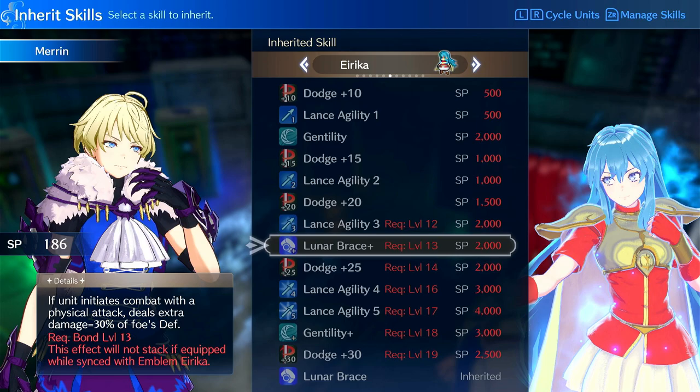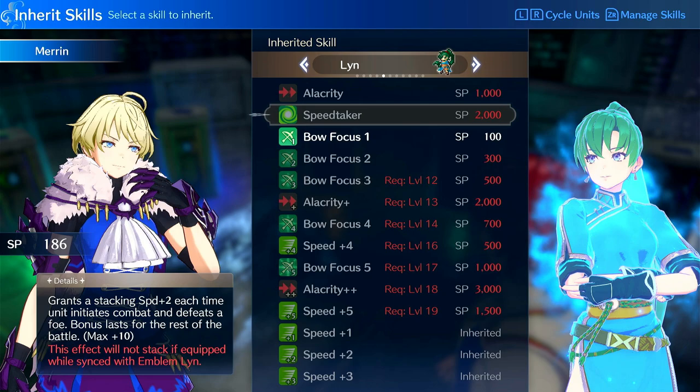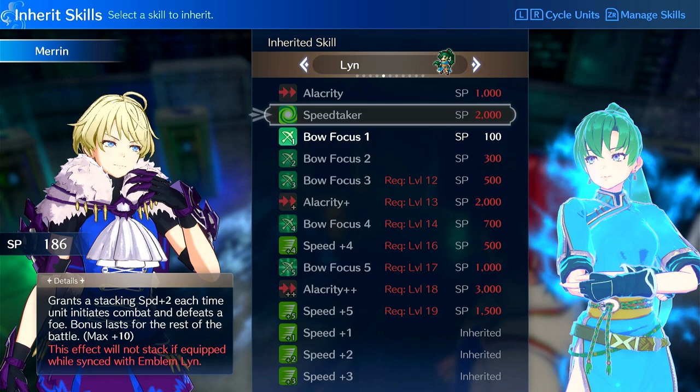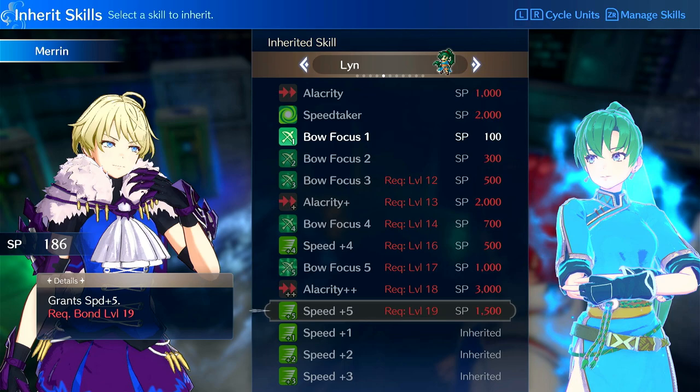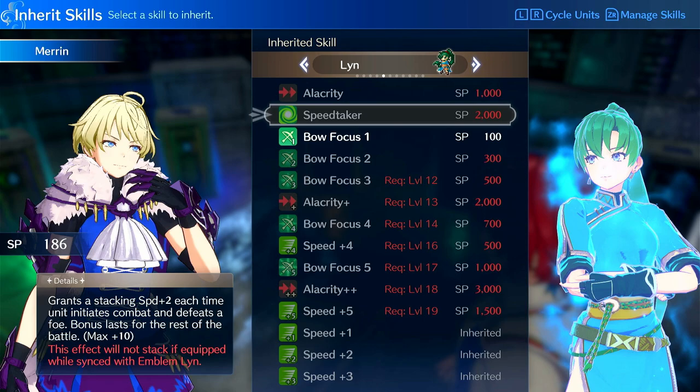Lunar Brace could be useful on any class she's on. On Lyn, you can't go wrong with Speed. Speed and Speed Taker are universally good on almost every unit. So getting Speed Plus 3 and Speed Taker, or just getting Speed Taker and then eventually Speed Plus 3, then up to Speed Plus 4 and Plus 5 — you're looking at an insanely fast unit that scales well into endgame, doubles consistently. And if you don't double consistently, you start getting kills to get Speed Taker going, and then you're crazy.